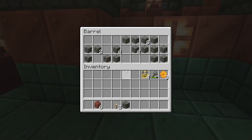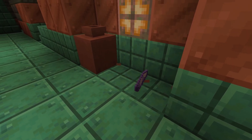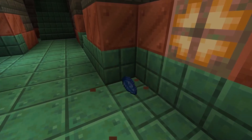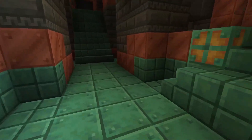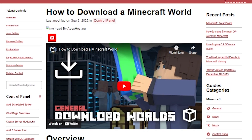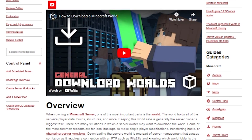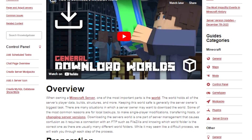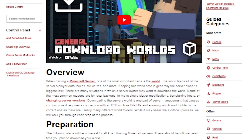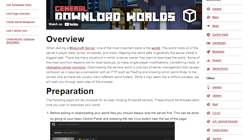Once the official version of Minecraft 1.21 is released, there will be dedicated servers available for it, but in the meantime, you have to use the latest update and configure specific settings to get the upcoming features. First, you should probably download your world and save your existing server data. Once Minecraft 1.21 features are introduced, they cannot be removed, even after reverting the settings to default. This means that you'll be unable to use the world on any older versions.